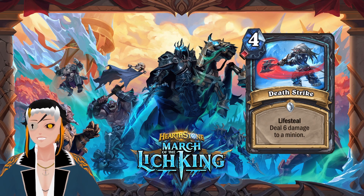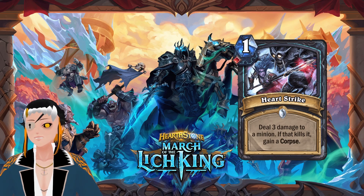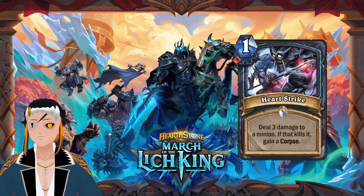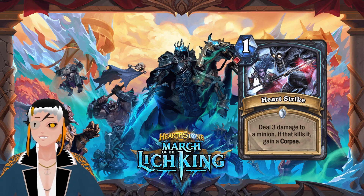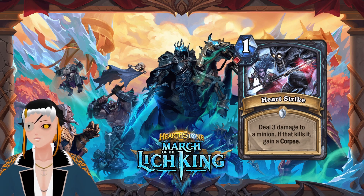Heart Strike is another key ability for Blood Death Knights in World of Warcraft — a one-cost spell that deals three damage to a minion, and if it kills it, you gain a corpse, requiring one blood rune. Pretty decent turn-one removal that can get rid of most one-drop minions. This will probably see a lot of play even outside of a pure blood deck, and it turns on a bunch of different synergies.